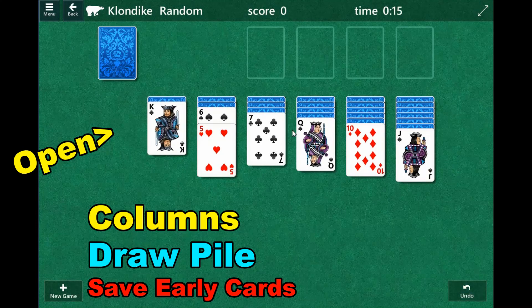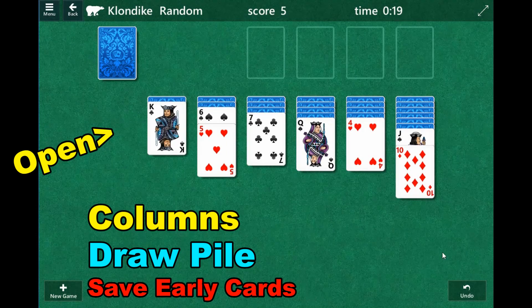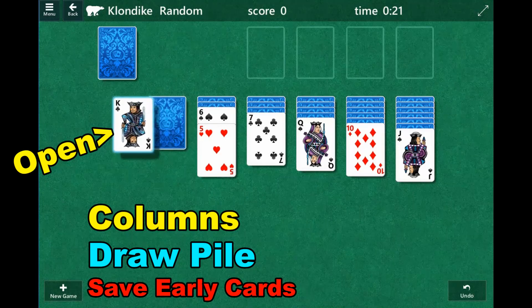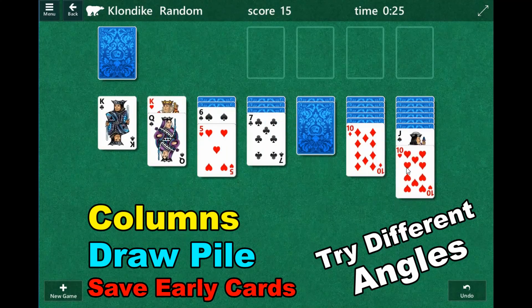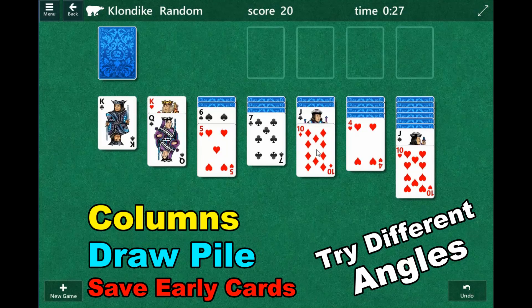Let's see where this 10 came from. Let's not play this 10 — let's see if we can do it a little different. There's a 10 here, let's try that one. That gives us a little bit better start.